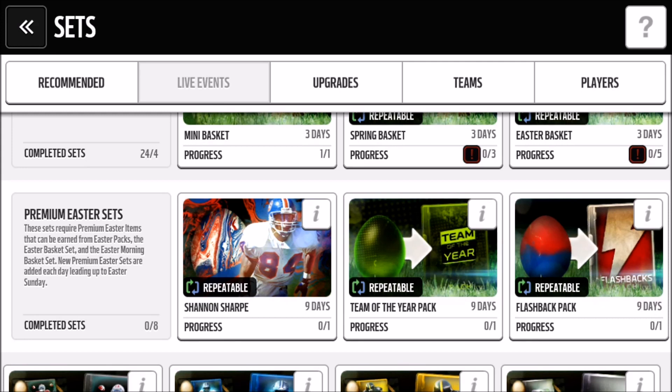The next one — the blended up egg — that's probably the best egg so far during this whole event, and it gave you a 99 overall Shannon Sharp, very solid card. I'll show you guys the stats later. The hint for these eggs: if you get like the tie-dye or blended up color on the colorway of the egg, the design looks pretty cool — like a marble or something — it's more likely going to give you a player.